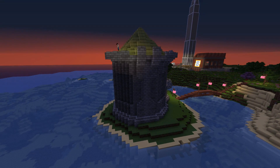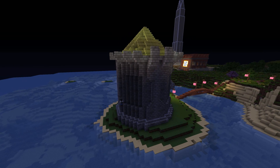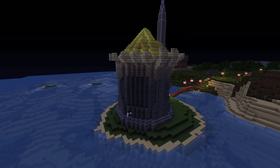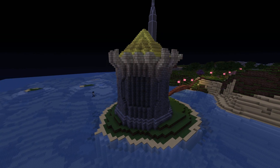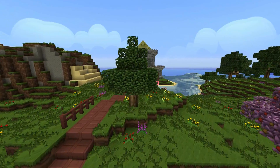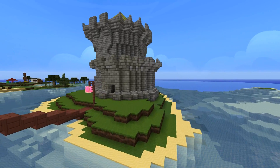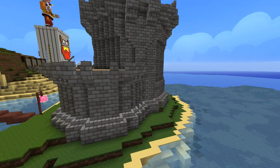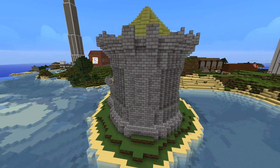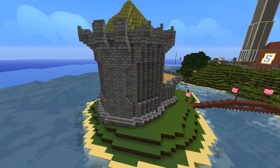I wanted the crenellations on the main tower to be very thick. So once night fell I ran around, put down some torches, lit up the roof, and got back to work decorating the sides of the towers. I wanted the crenellations on top to be very thick and very heavy — to look like a heavily defensible castle, because we can add decoration and comfort afterwards. And that is the roof and castle structure finished. It's got that hourglass figure at the sides and those heavily set crenellations on top. The lime wood is something I'll change eventually, but for now it's staying green.